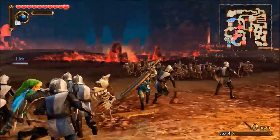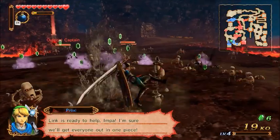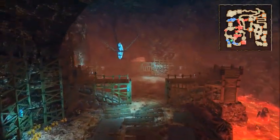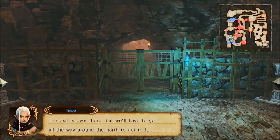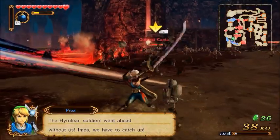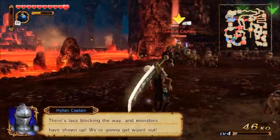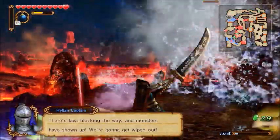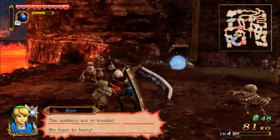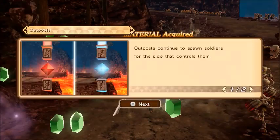So yes, we're back with Hyrule Warriors. I've really enjoyed this game so far, and I've only played — this is my second stage. And Impa already seems like she's going to be a fun character to play as. It looks like we have to get all the way over to there somehow — I'm guessing that's the exit of this area. Her giant sword is awesome. This is so much fun. If you guys don't have this game yet, get it. You're going to thoroughly enjoy it. If you like Zelda and you like Dynasty Warriors type games, get it. It's a lot of fun.